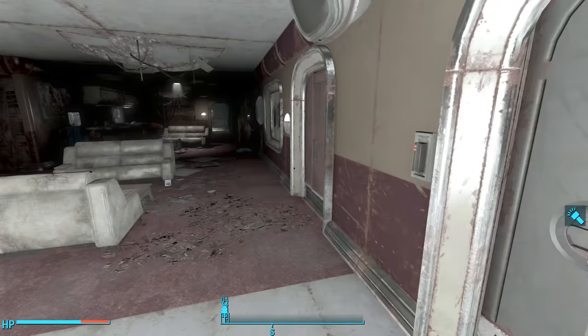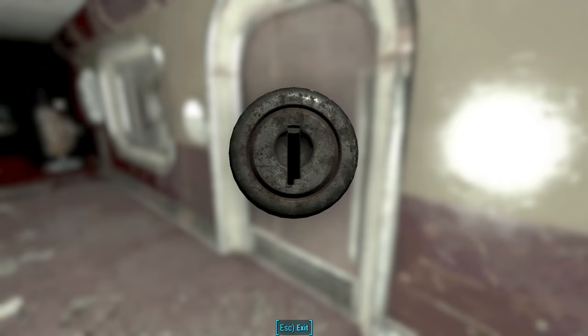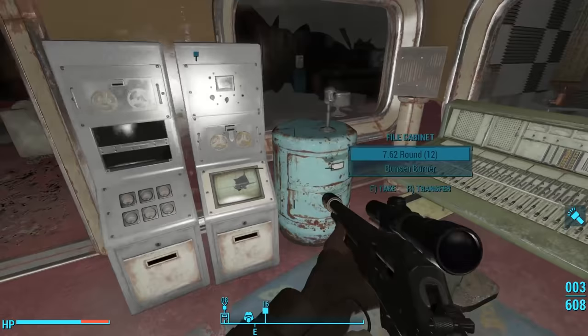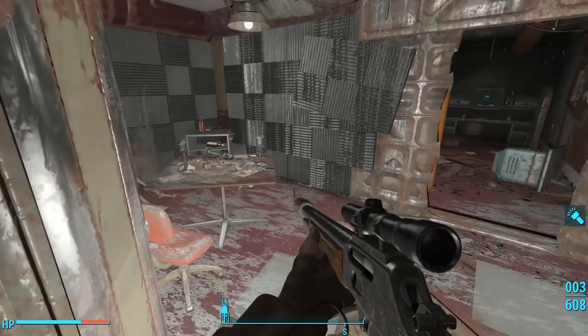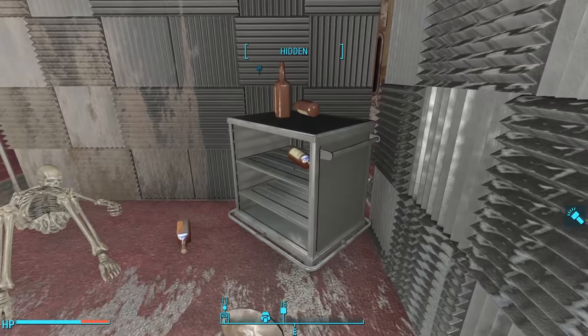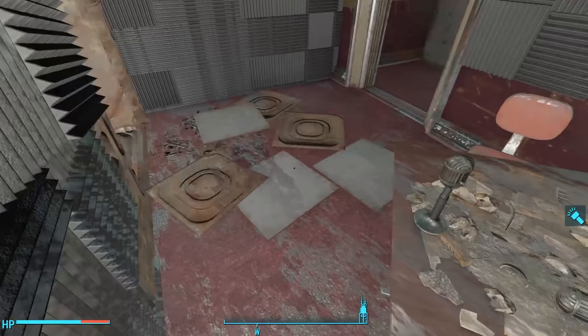Moving forward, we find a novice-locked door to the right leading to a bit of a mixing room — blasted-out terminals and desks to the right, a mixing station in front of a window to the left, leading to a sound recording booth. So this is where they dubbed the Captain Cosmos TV show. We see all sorts of sound baffles on the walls, and on a mobile cart, a bunch of empty liquor bottles and one whiskey — creative fuel. There is one skeleton on the ground with no indication of who this might be, and through a hole in the wall, we can enter another room.